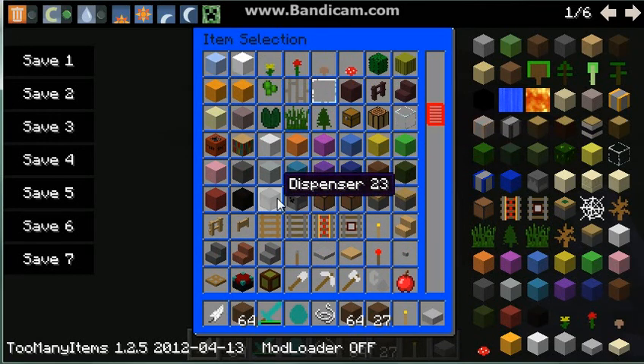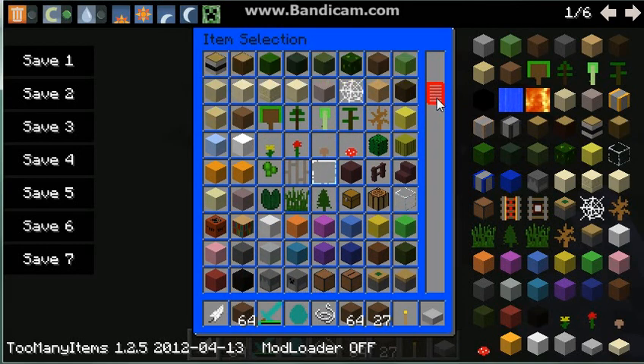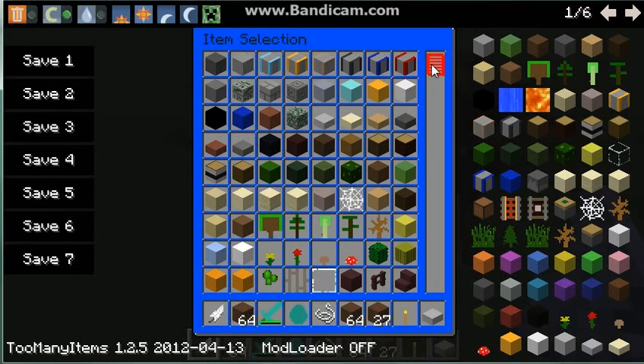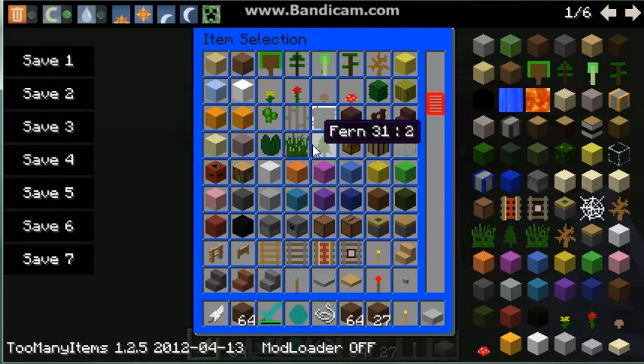I fixed the dispensers in this last update — otherwise they were red and blue or something. I still need to do moss stone. Otherwise I think I've got all the other textures, except for lily pads.